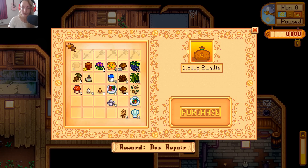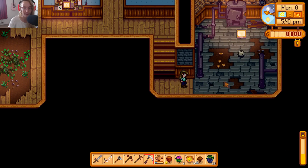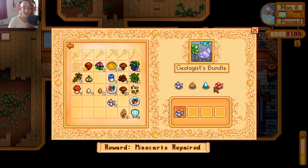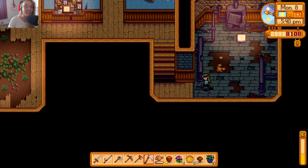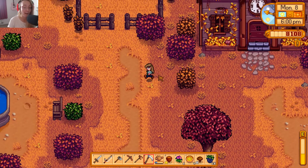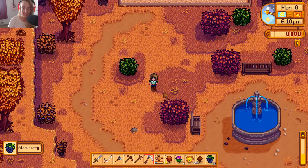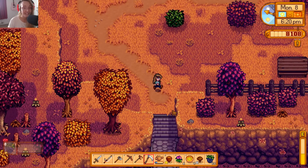We are on a roll right now! I kind of don't want to purchase that yet - I mean we do have enough money but I want to save up, especially because winter is going to be so barren. Blacksmith's bundle - we don't have any copper bars yet, but we do have an earth crystal at home to put in. Adventurers bundle - we don't have 99 slime yet. I feel like we're gonna finish the pantry bundle first. The bridge repair - I don't know which bridge it is, maybe the one to the desert.